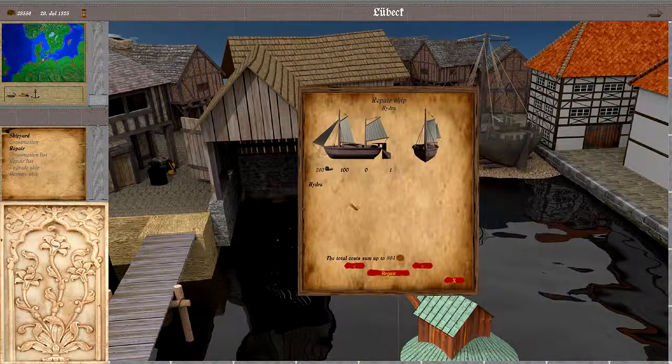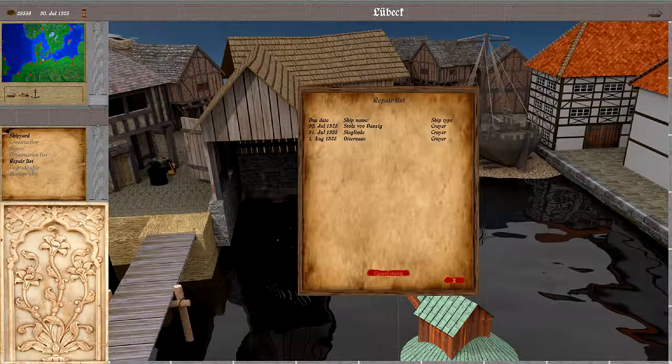We can also go ahead and repair our ship. Here we have the option to cycle through all the ships that are in the city. This value up here is the current health of the ship — 100 means it's completely repaired, so no need to do a repair. If we would repair it, the ship would turn up in this list. Those ships are from other players and cannot be selected; if our ship were in here we could select it and then cancel the repair.